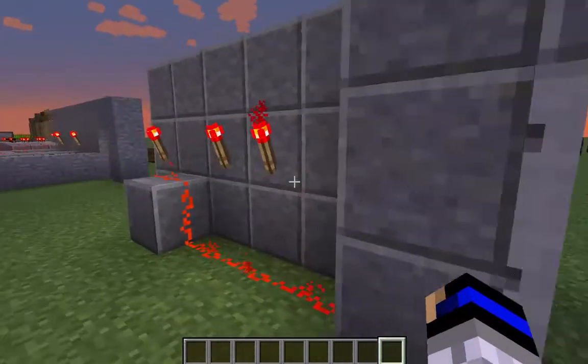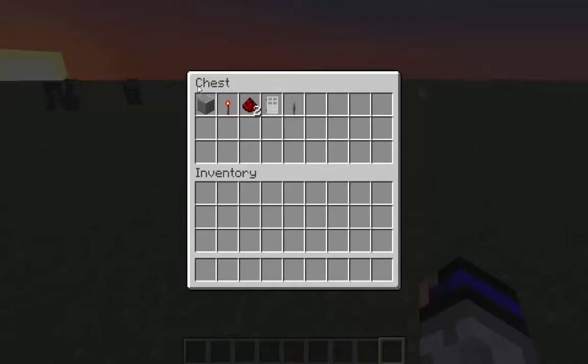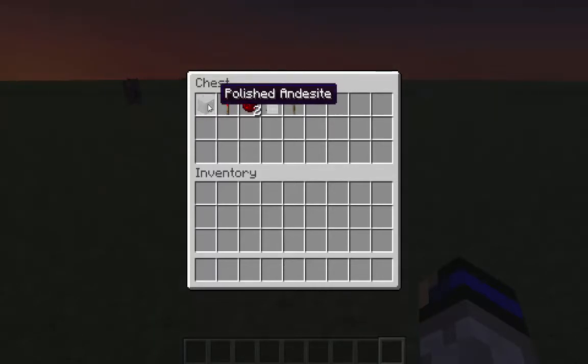It's pretty simple. I've got a chest with what you need. Depending on how big you make it, you need one iron door, a lever, redstone, redstone torch, and depending on how big you want to make it, all these materials scale accordingly.